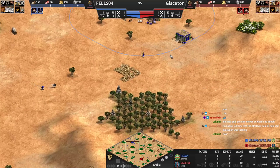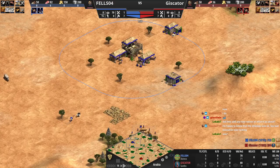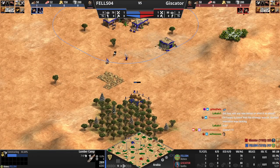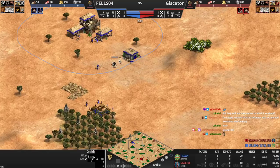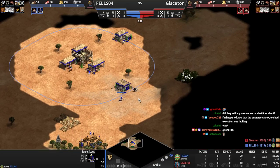Let's focus on this game. We have Aztecs versus Goths, and our hero is the Aztecs player. Let's see if Jonah's actually around — it's his replay. Pushing deer. We'll keep it on our Aztec player's point of view.